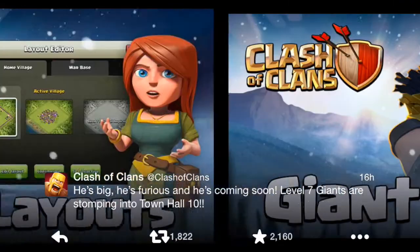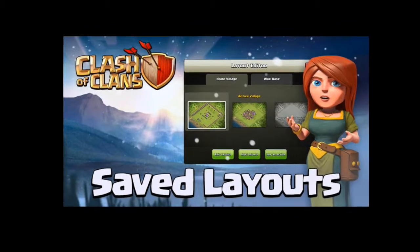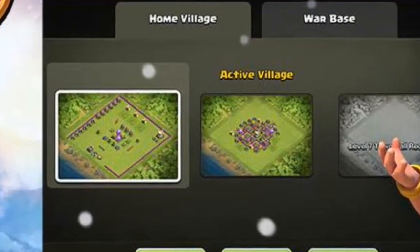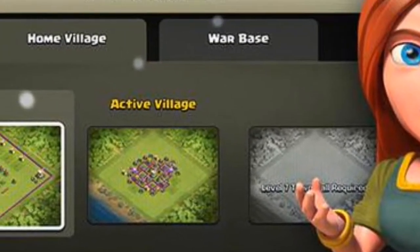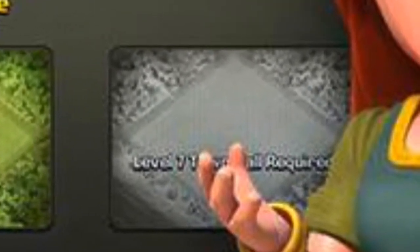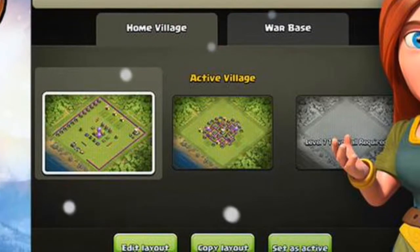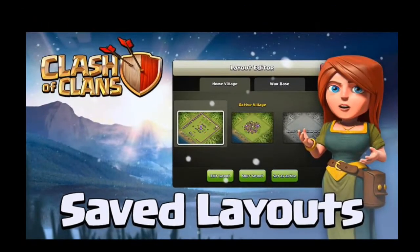There's another sneak peek — oh yes, saved layouts! That's so freaking awesome, I was waiting for this for so long. From here it looks like you could save up to three. It looks like you have to be a certain Town Hall — you can see Town Hall level 7 is required — so you got to be a certain Town Hall to save more layouts.